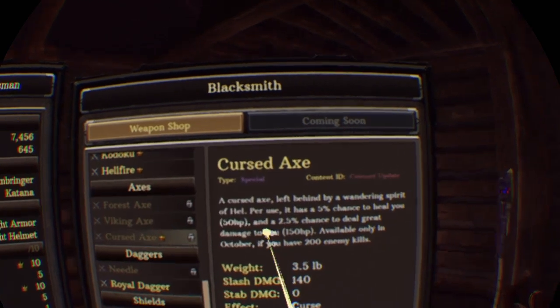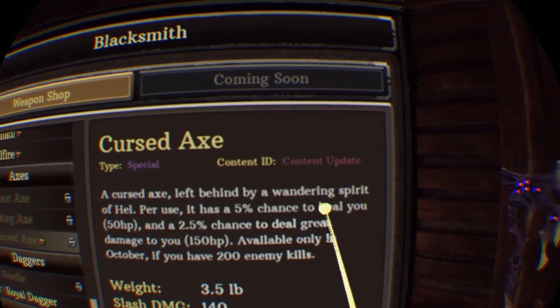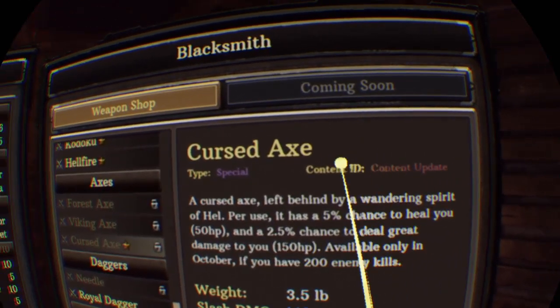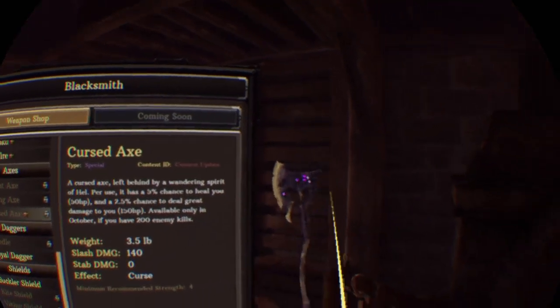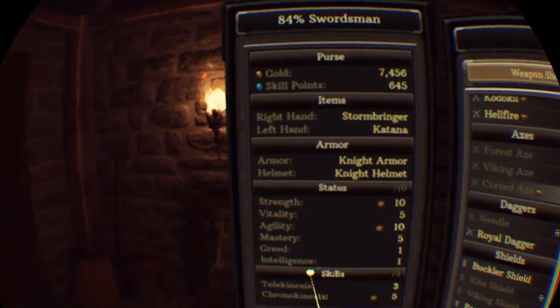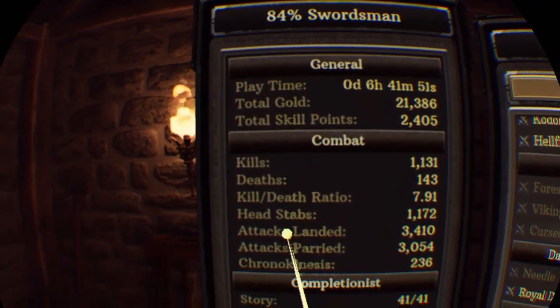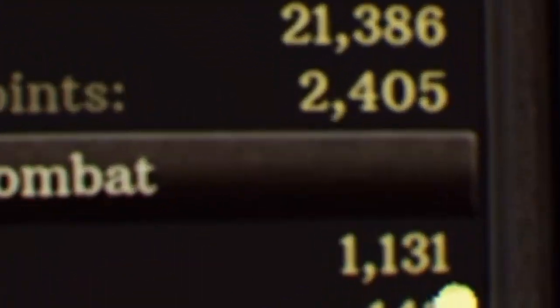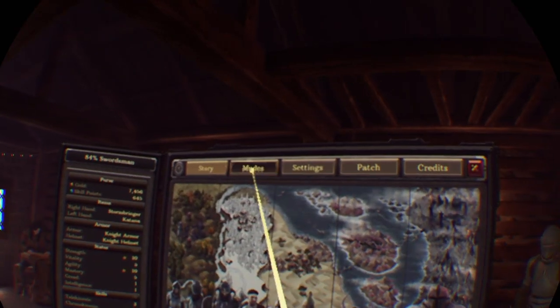Cursed axe — so how do I hold it? Left behind a spawner spirit of heal, per use has a farthest chance to heal you. Does more damage? Only in October. If you have 200 enemy kills you can have this. Okay, how many enemy kills do I have? Kills... Is that me dying? Wait — coming soon? I also forgot to tell you I was looking at modes and I saw...